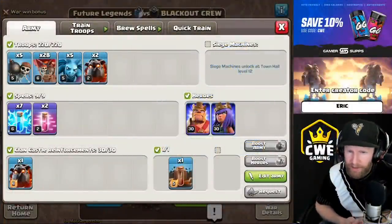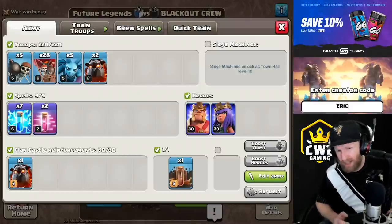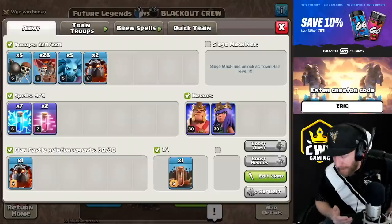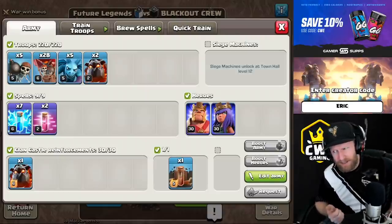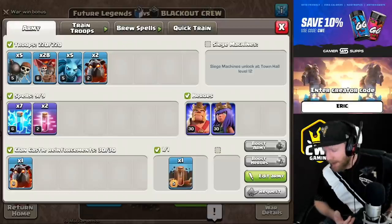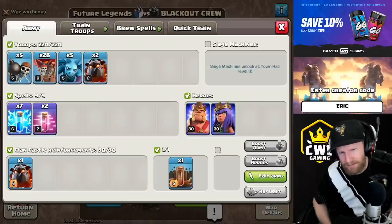Hey, what's up guys, welcome back to ClashRack. Lightning spell is so popular at every single town hall level right now — the zap lalo is crazy across the board. That's what we'll be taking into war today. We're gonna have a couple of attacks from this war, then go over to the live stream. Make sure to hit the like button, hit the subscribe button, and if you spend any money in the game, don't forget to put in code Eric.